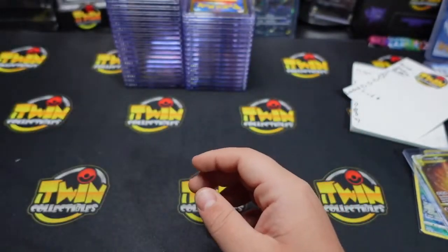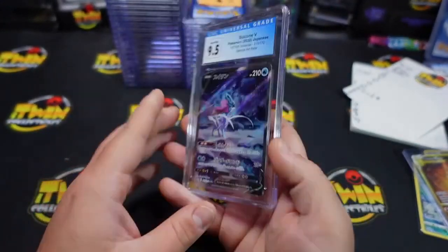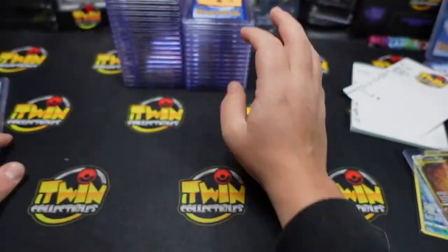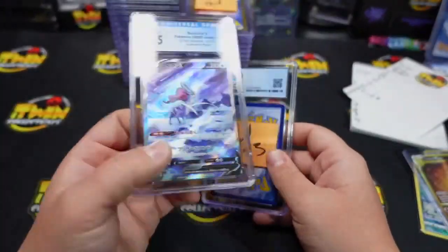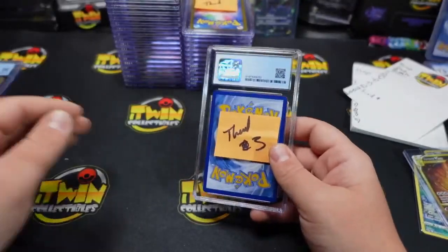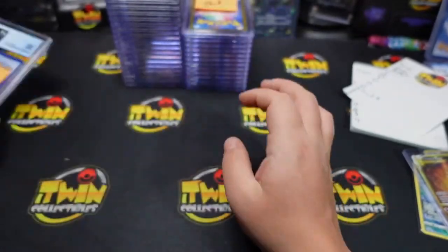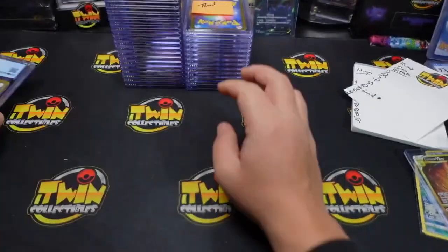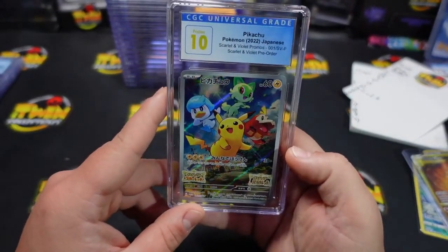Up next is Tenor — that was a nice one, let's go Tenor, good luck! 9-5 on the Suicune. You did good — 9-5. I mean, we want at least 9-5s on Japanese especially, because those are almost guaranteed 10s. Thad, you're up next — 9 on your Lucario V-Star. Also getting a 9-5 on Lucario V-Star — Thad sending in all the Lucarios.